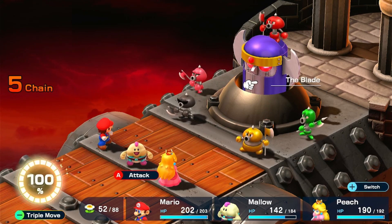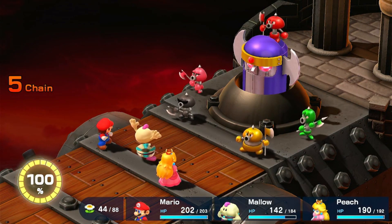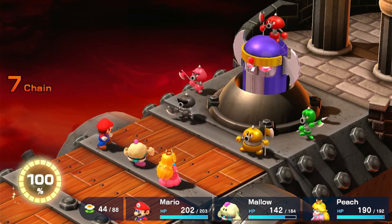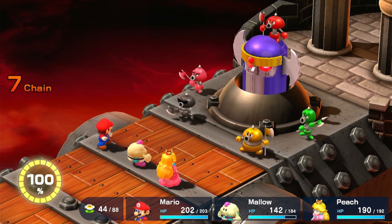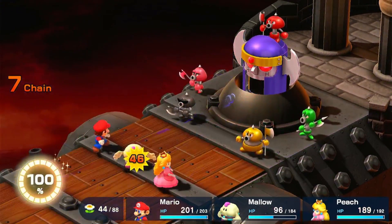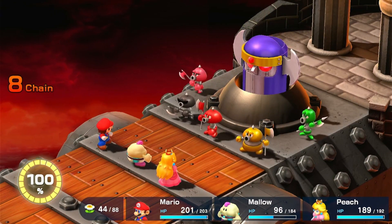All right, we have to fight the Blade itself. I think it's weak to Mallow's electricity — it's like a machine. There we go — it's weak to electricity, got it. Now we just pound away: force, speed, energize, maximum charge, now fire the breaker! That's a very powerful move. Make sure Peach is equipped with the Lazy Shell — without it, that could be really devastating in this fight. Luckily we did — and there we go.